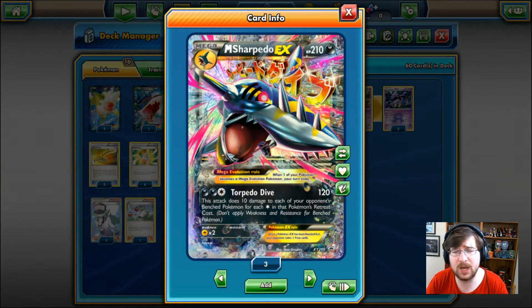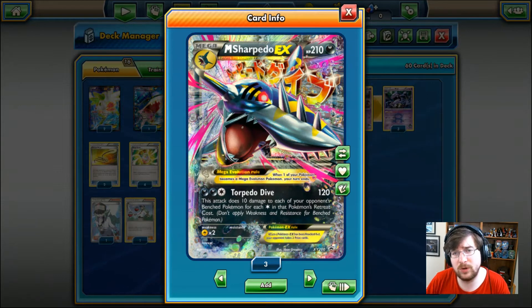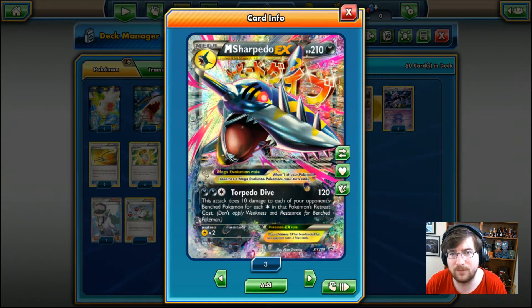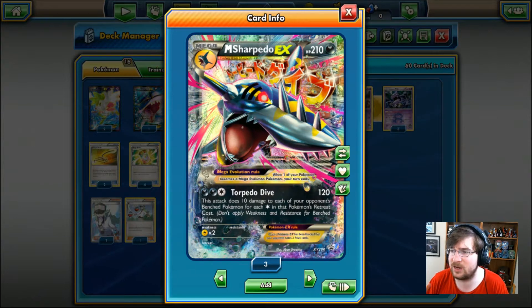You can pick up Mega Camerupt as well in this format. We're in the Sun and Moon format now so Megas aren't going to be as common, so having this opportunity is kind of a little bit of fun. It'll break up a lot of the Sun and Moon hype, especially with Guardians Rising coming out in the next couple weeks.